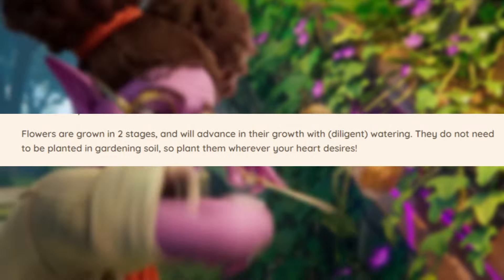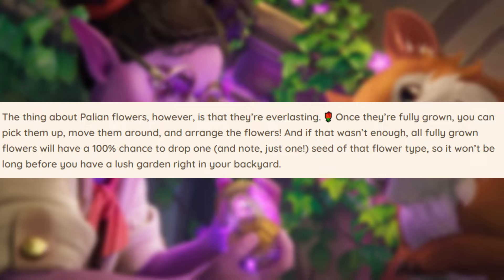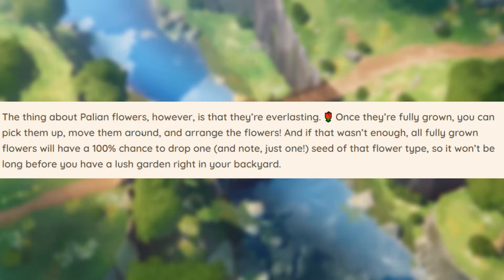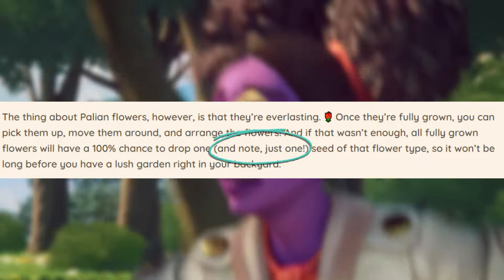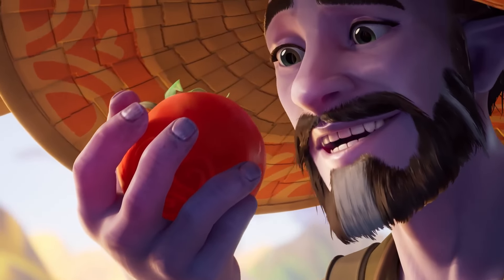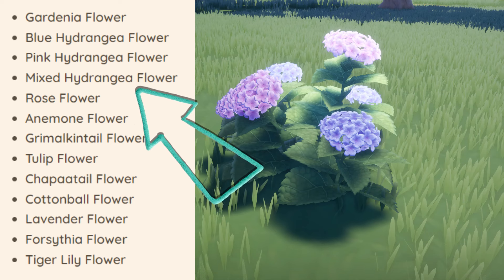Just like crops, you do need to water them or else they will not grow, and they do go through different stages of growth. Thankfully, once they're fully grown they're not going to wilt, but instead stick around forever, where you can easily pick them up and move them around to decorate however you please. Each flower is going to have a 100% chance to drop a new seed so you can continue to grow your floral garden. However, please note that each flower only drops one seed of that flower type, so keep that in mind when planting and moving them around. There are a whopping 13 types of floral seeds to obtain, with one in the photo looking like a mixed hydrangea — my absolute favorite flower.